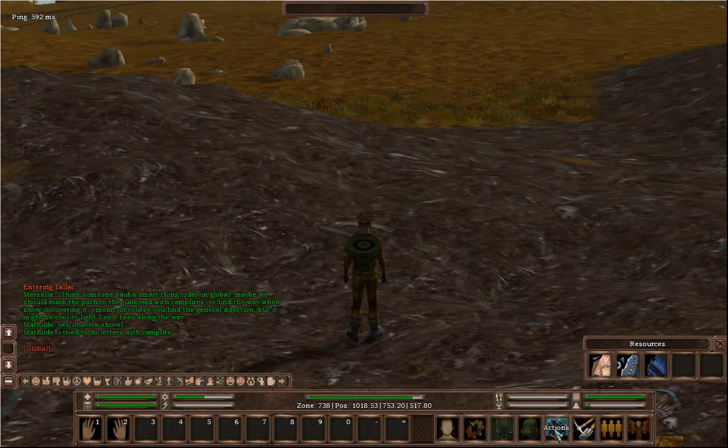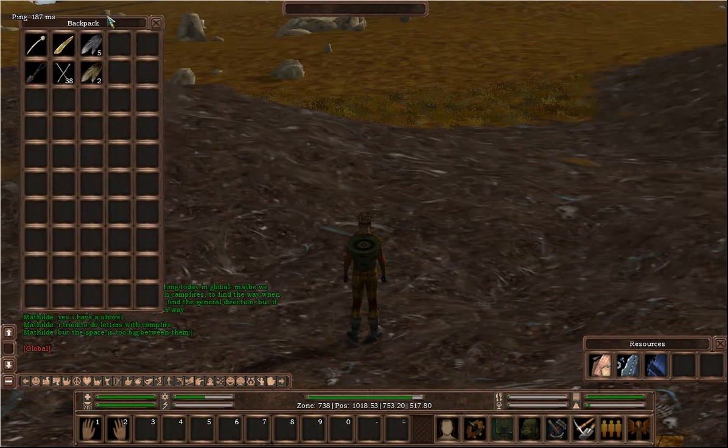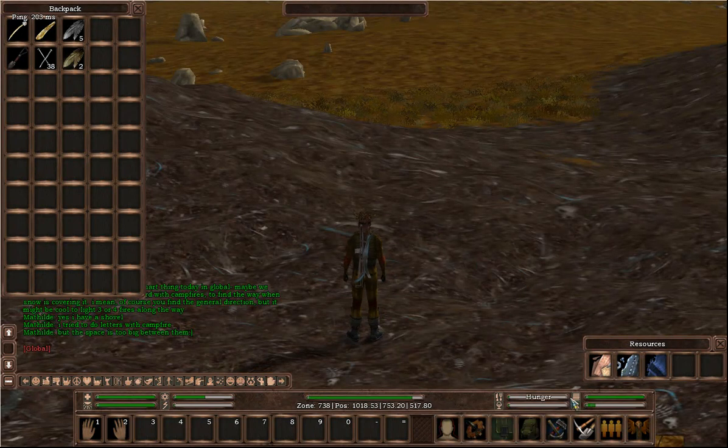Let's open our inventory so we can actually see what we've got. Let's right-click on scrap metal. You'll see you go down and you start putting things onto your back. It's put the item on my back now — you can see the scrap metal there.